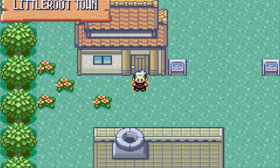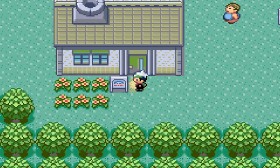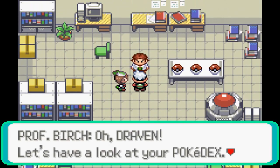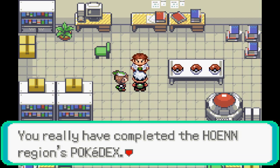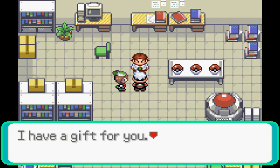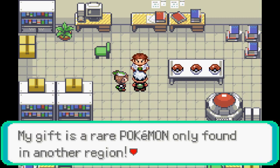After you complete the Hoenn Dex, you will be able to get to Littleroot Town and go back into Professor Birch's lab. Here is the cutscene — Professor Birch is like: 'Oh Draven, let's have a look at your Pokedex. Yes, there's no doubt about it — you really have completed the Hoenn Region's Pokedex. That's more than just impressive. I have a gift for you — consider it my show of appreciation for the fantastic work you've done.'